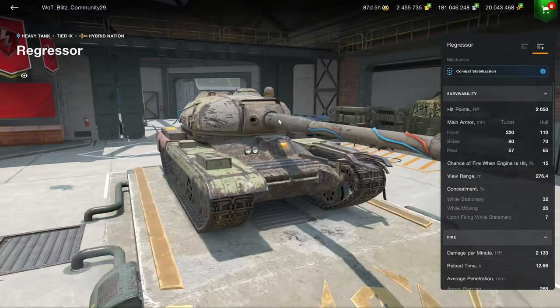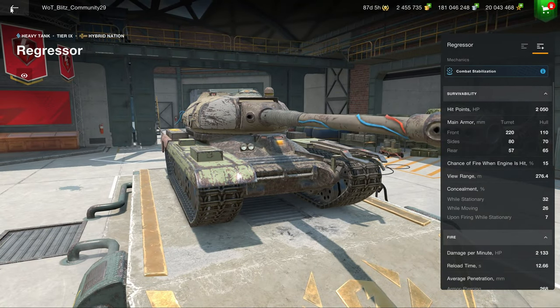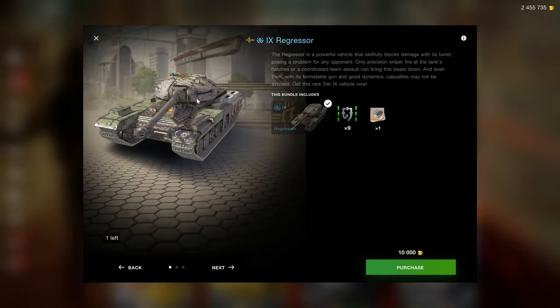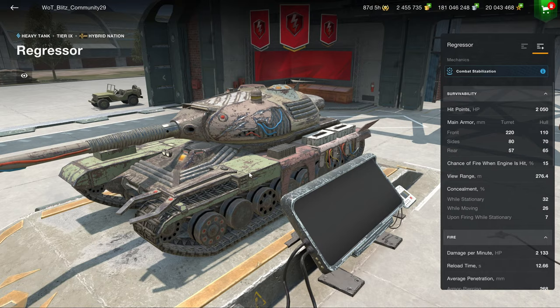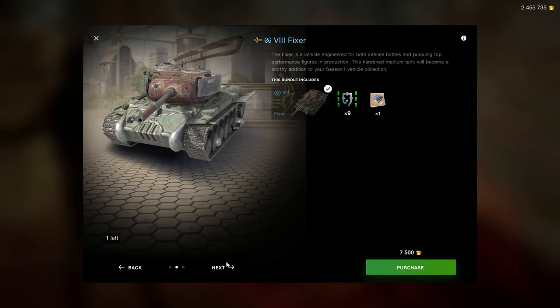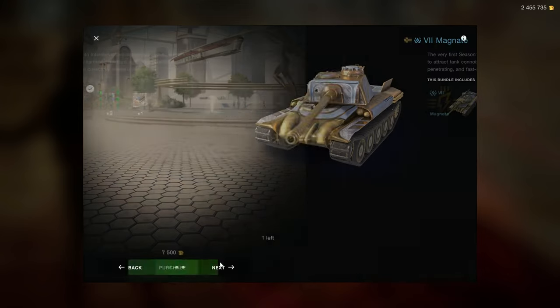You need kit coins to upgrade these vehicles because what you're buying is the stock versions of the tank. 10,000 gold for the Regressor might seem like a great price for a tier 9, but no — you are not getting the fully upgraded version. I already have it on the account so it looks fully upgraded, but clearly you're getting the un-upgraded version. 7,500 gold for a stock tier 8 is an appalling price.